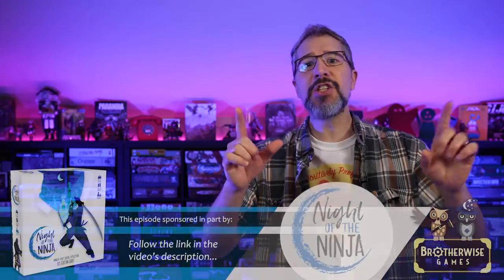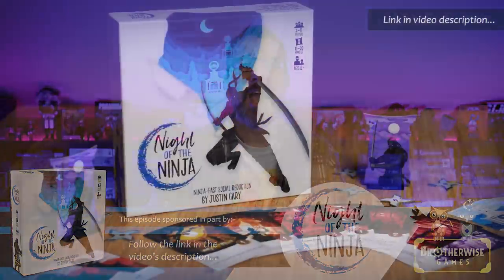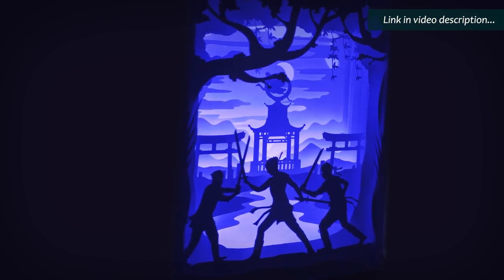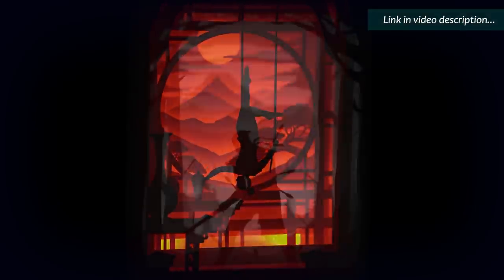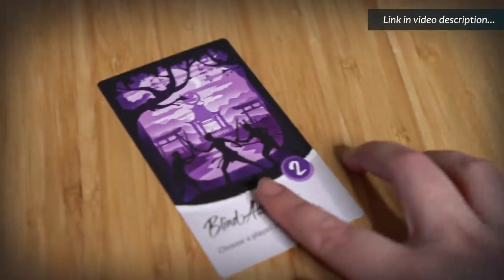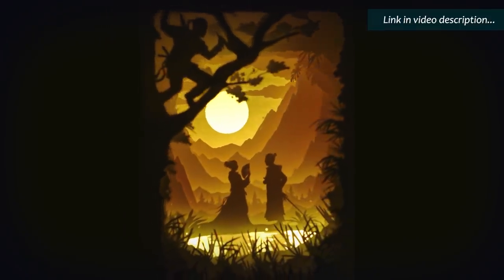And speaking of card games with striking artwork, this episode is sponsored in part by Night of the Ninja from Brotherwise Games. Night of the Ninja is a fast-paced game of deadly secrets, midnight assassinations, and paper-thin alliances. In the game, your mission is to defeat a rival ninja house, if you can figure out who they are. Each round, players choose their ninja role.